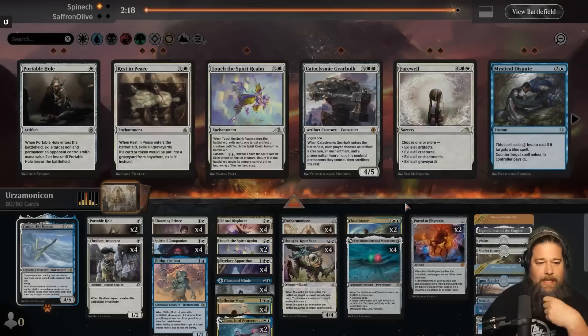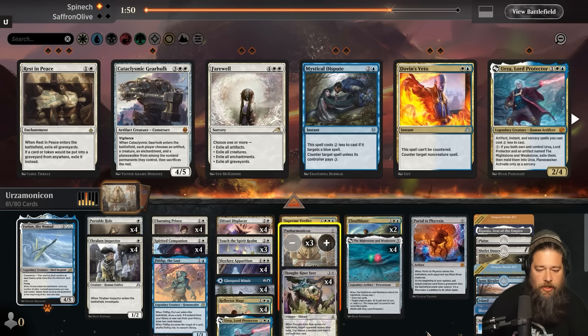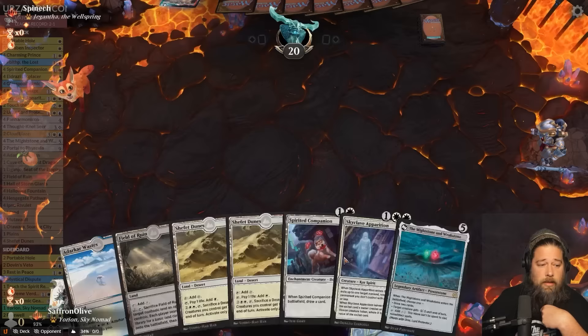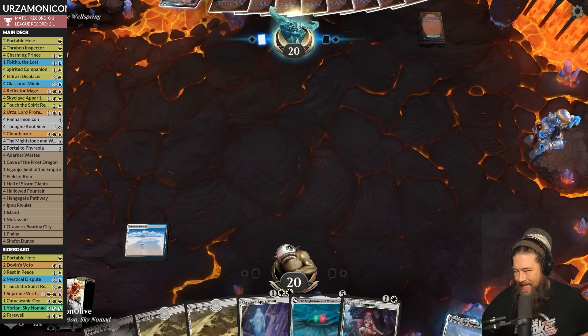The Portable Hole is something, so we bring in a bit more removal. The challenge for us is that while we have a lot of removal, it's pretty much all sorcery speed. We have to dodge the CoCo's and kill the Gwenna's — but we're on the play which should help. We know what our opponent's doing so we know exactly what we have to shut down. Whether or not we can do it, that remains to be seen.